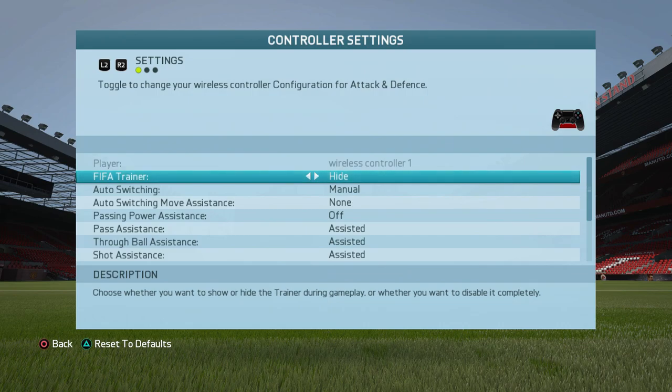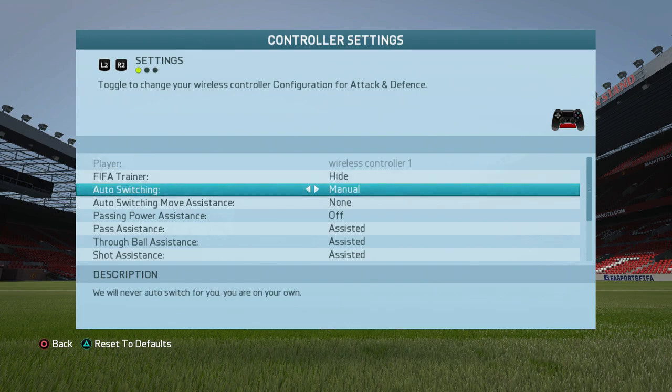Before we get into that, make sure that you go to the Gameplay Settings menu and set Air Balls at the Auto Switching option. By using this option, the game will select the closest player to the ball by itself at crossing situations. It's an extremely useful option because you won't waste time switching to the proper player — the game will do it for you.